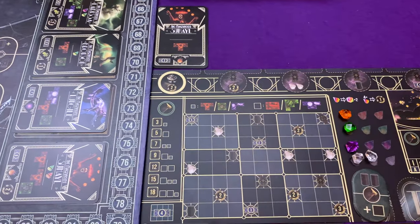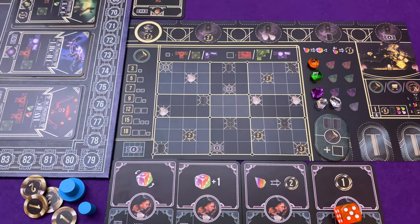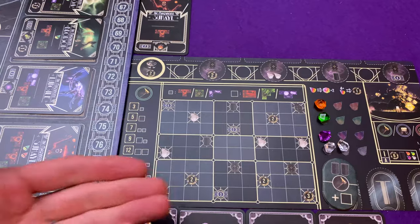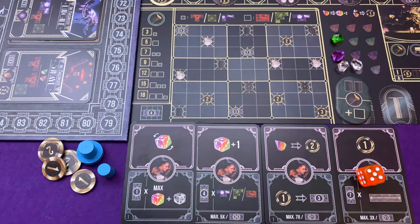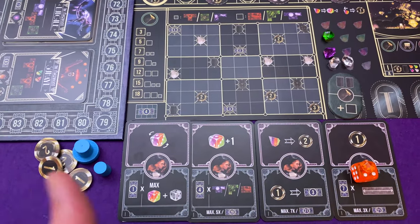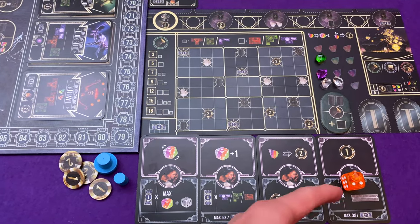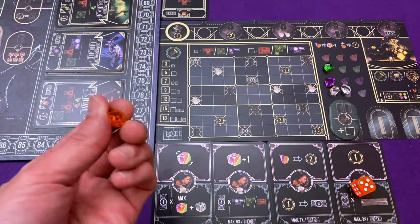What I'm going to do first is expand my camp. One thing you can do with gems is increase the power of your dice - each gem spent increases power by two. You have to spend the correct color, so I'll spend an orange gem here to increase the value of my orange die by two. I now have power seven. Not only are you getting a more powerful action, but when it comes to paying for these dice at the end of the round, this plus two isn't counted.